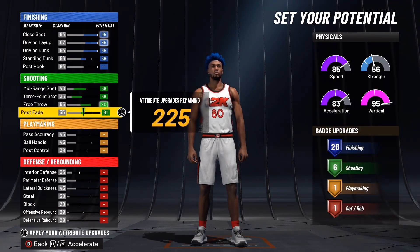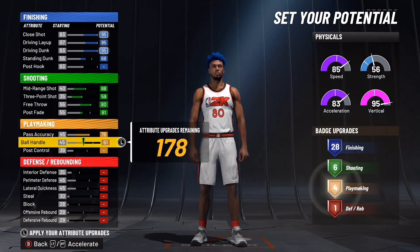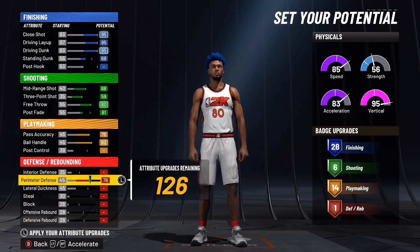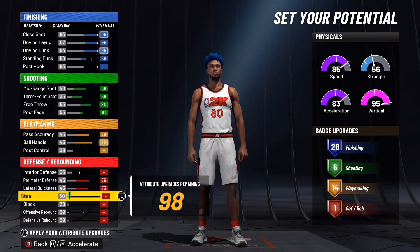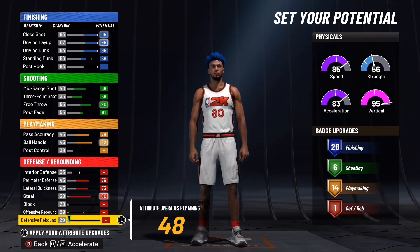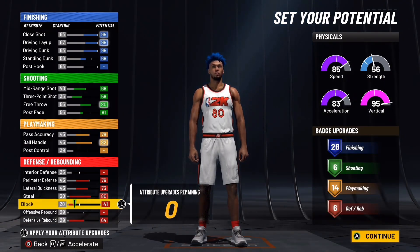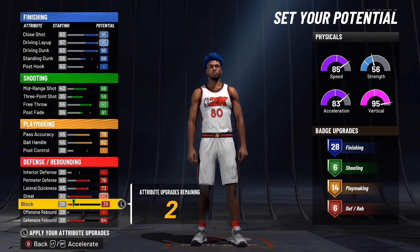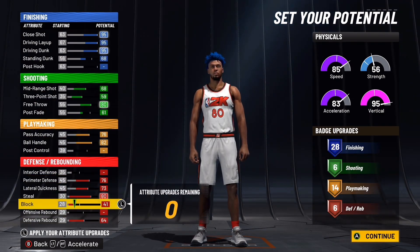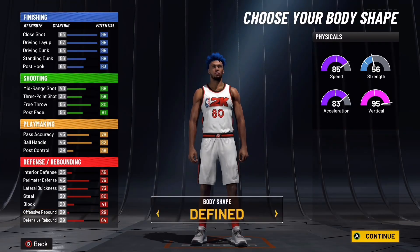Free throw you're going to max out to 80. Post fade put to 61 so you get six shooting badges. Pass accuracy upgrade to 76. Ball handling up to 82 — you'll have 14 playmaking badges. Come down to defense: perimeter defense 76, lateral quickness 73, steal 80 — steals in this game are stupid. Defensive rebound up to 64, and put the rest on block for six defensive badges.